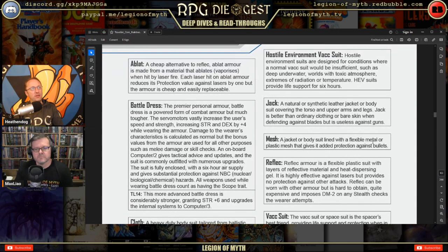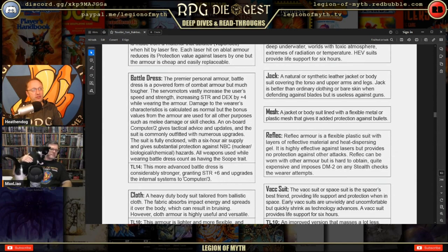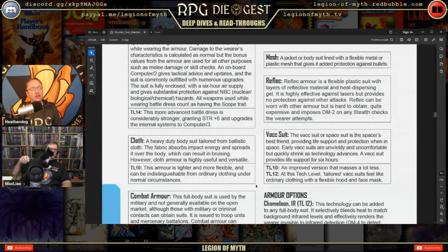Battle dress is the premier personal armor — a powered form of combat armor but much tougher. Servo motors vastly increase the user's speed and strength, boosting Strength by +4. An onboard computer rank 2 gives tactical advice; the suit is fully enclosed with a six-hour air supply and provides substantial NBC protection. All weapons used while wearing battle dress count as having the scope trait due to a combat reticule in the helmet.